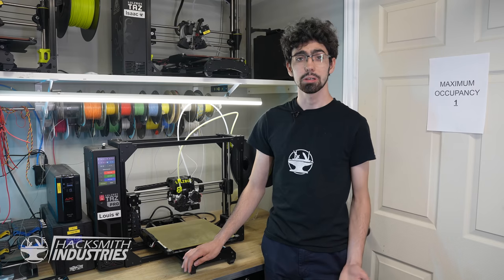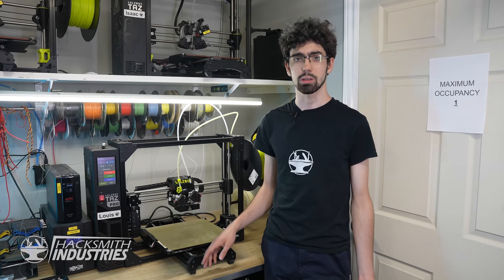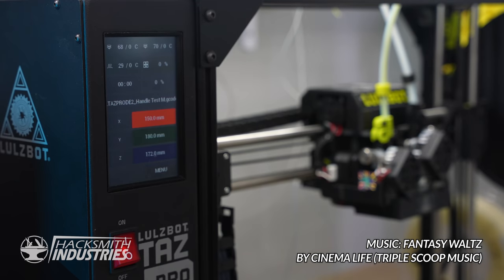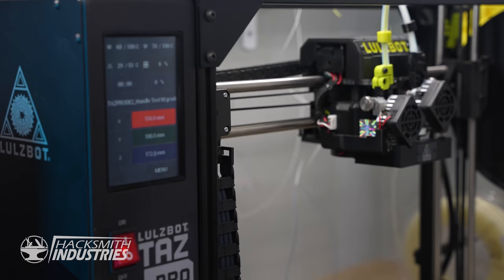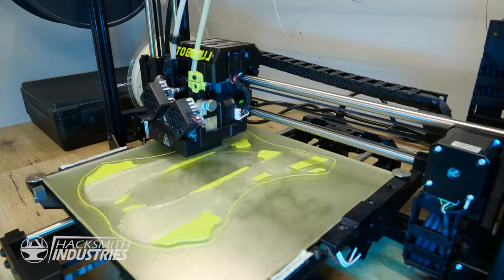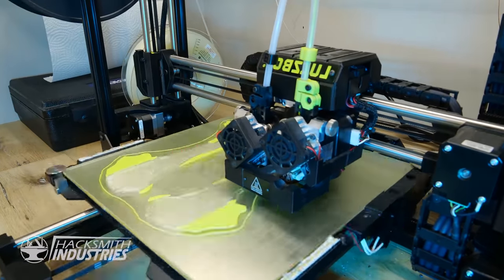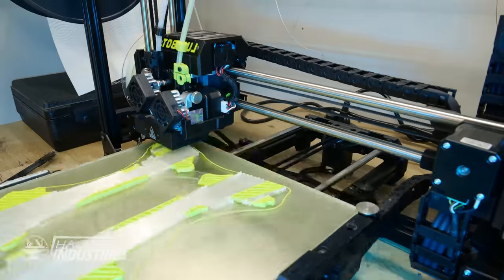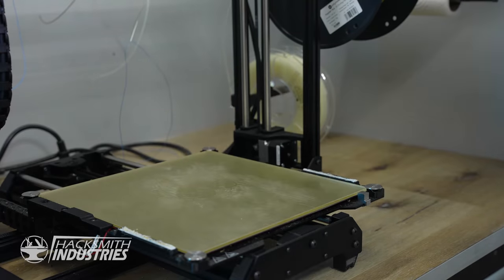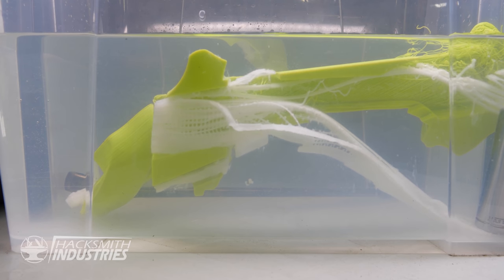Let's go make a grip. I'm going to be printing it on our new Lulzbot Taz Pro with dual extruders, so we can print soluble support. With the dual extruders, we are able to print the handle in green while also printing the soluble material in white at the same time. The soluble material simply melts off when placed in water. While this finishes, let's see how the welding is going.